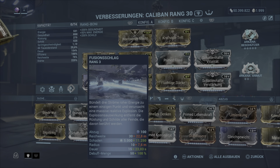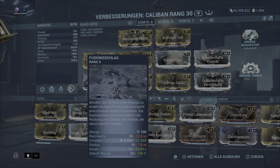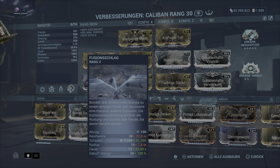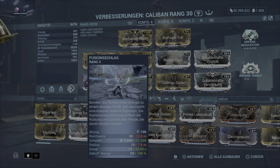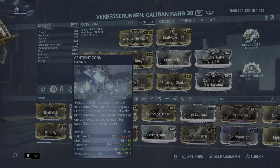Man sieht dann ganz schön: Kalibar bündelt drei Ströme Rohrenergie zu einem einzigen Punkt und verursacht eine massive reaktive Explosion. Die Explosionsauswirkung entfernt die Rüstung und Schilde aller Feinde, die davon berührt werden. Deswegen ist hier die 100% das Cap – kurz gesagt, wir entfernen jegliche Rüstung und Schilde von unseren Gegnern. Außerdem brauchen wir die Stärke natürlich auch für die zweite Fähigkeit.